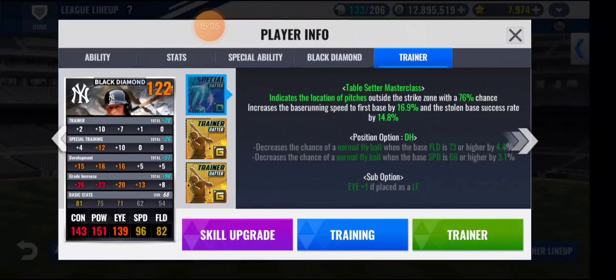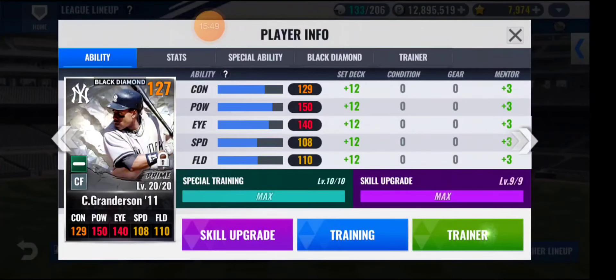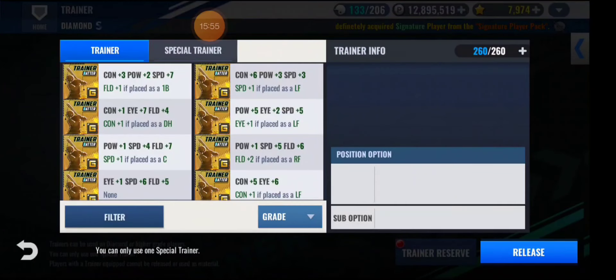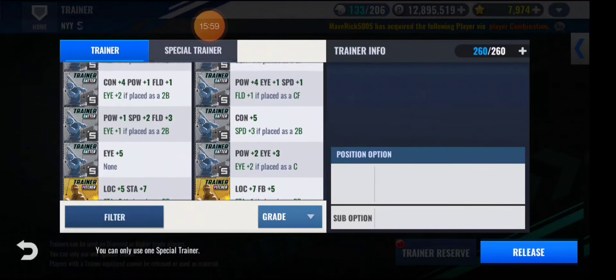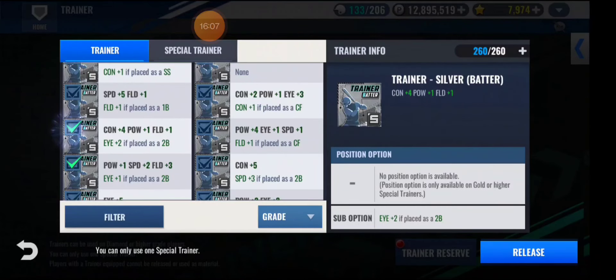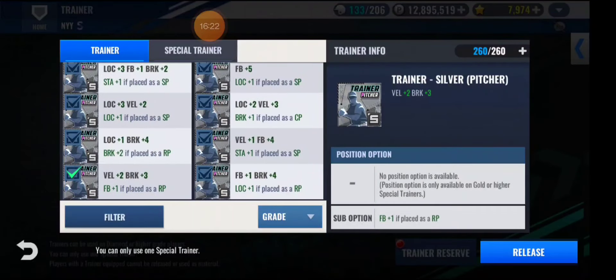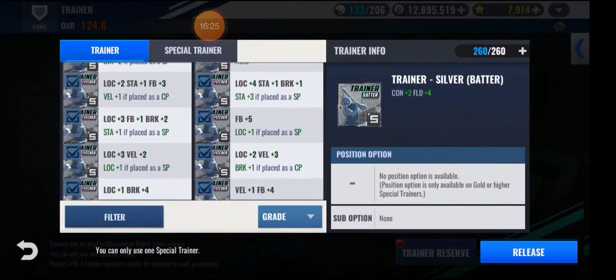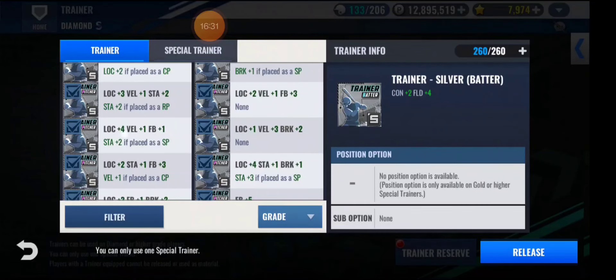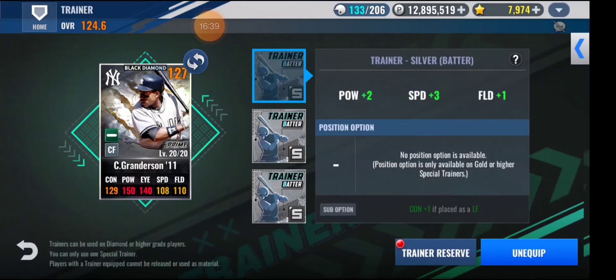Maybe I could use those basic stats to increase the speed from 62 to 66 and get the extra bonus — who knows. I need to get some space, maybe delete some of the silvers I'm not going to use. Power, speed, shielding — I'm never going to use those silver again, so there's no point keeping them. Alright, I think I have enough space now.